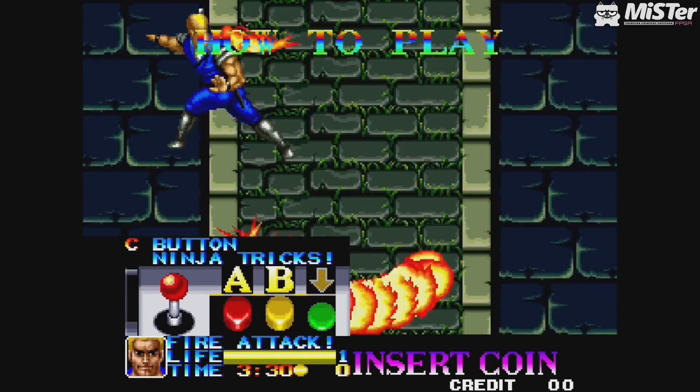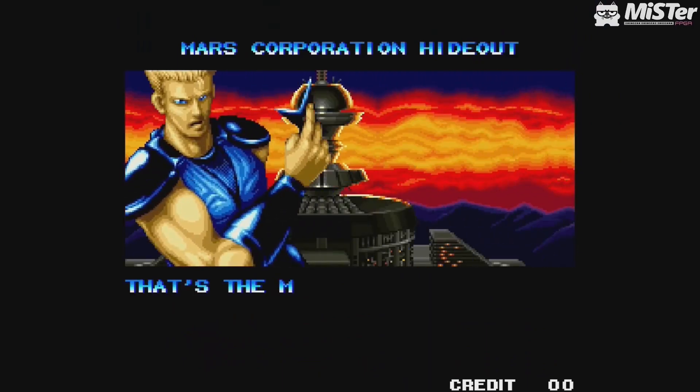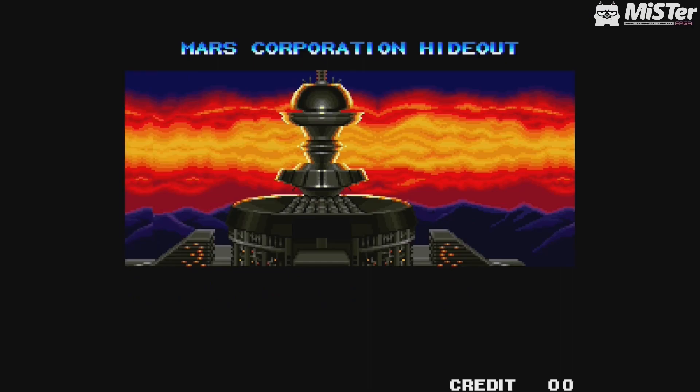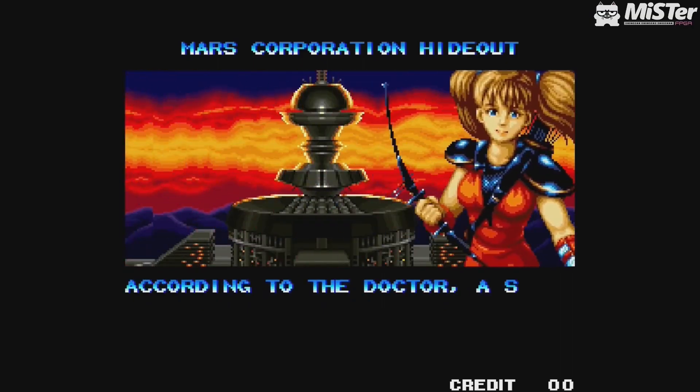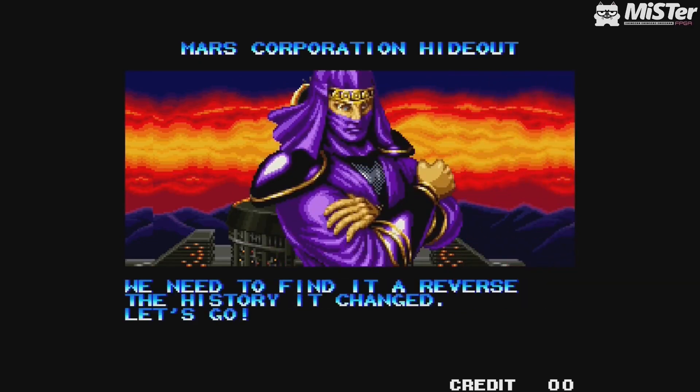The Neo Geo always gives you a brief breakdown of the controls — you've got your attack, your somersault, your somersault attack, and your special. There are three characters in this game: the first one is the blonde guy called Joe, the second is Ryu, the ninja with a mask on, and the third is the female character Kunoichi.